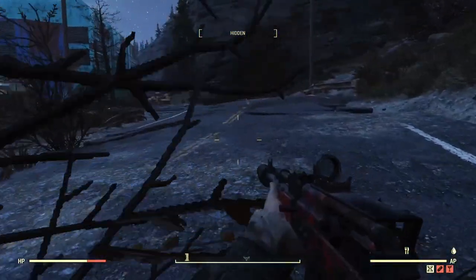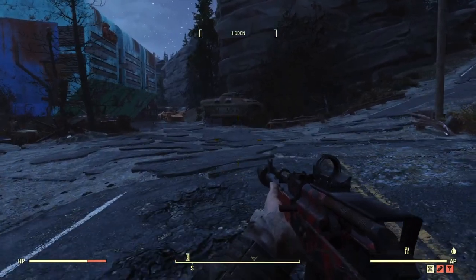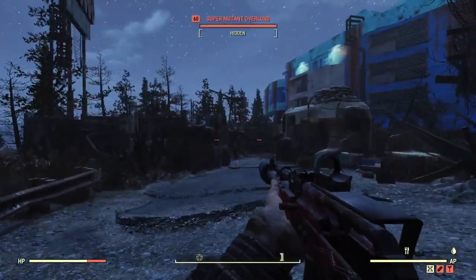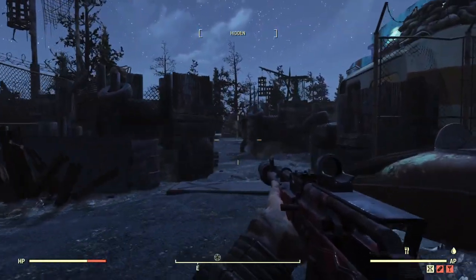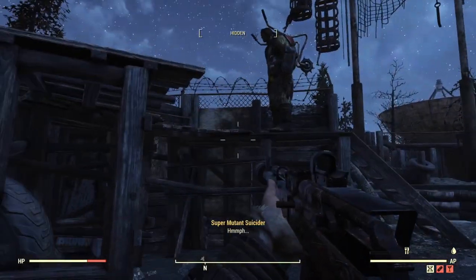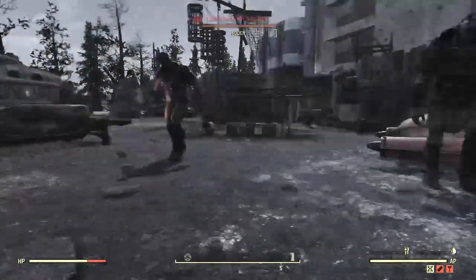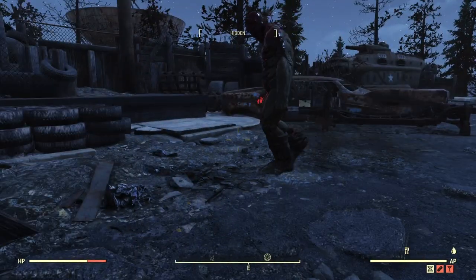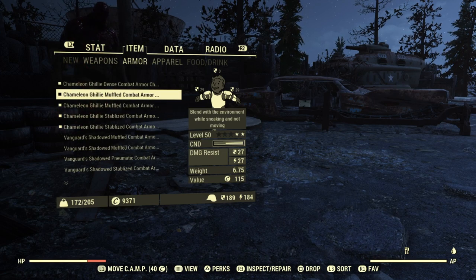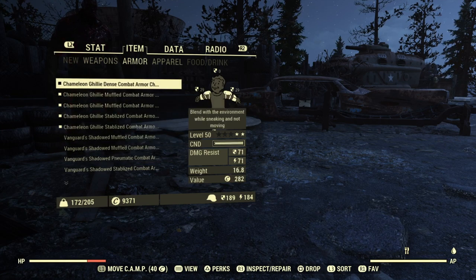We're gonna see which one is actually better for Stealth. Now, I can already tell you that Chameleon is the best one, so I don't know why there's so much confusion. People are thinking that Vanguard would be better for Stealth. I get that Vanguard gives you some resistance — if you look at our resistance, it's actually quite low because we don't have the fancy perks. If I used the Vanguard one, we'd have much more defense.